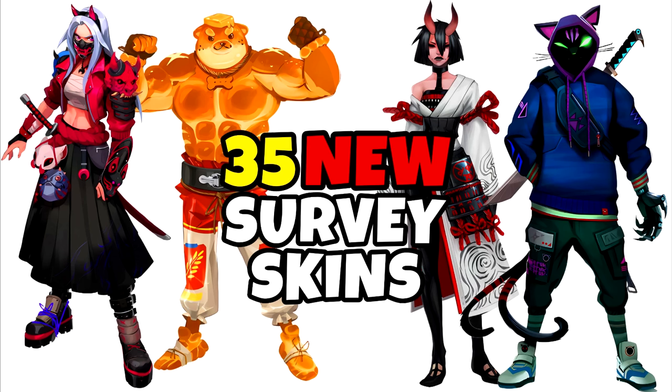It's that time of the year again when we get some survey skins to look at. In case you don't know, Epic Games sends surveys out showing you a bunch of skins and you decide which ones you like or don't like. They use that data to bring skins into the game — battle pass, item shop, secret skins, or crew pack skins. There are only 35 this time, so I'll be going through all of them.